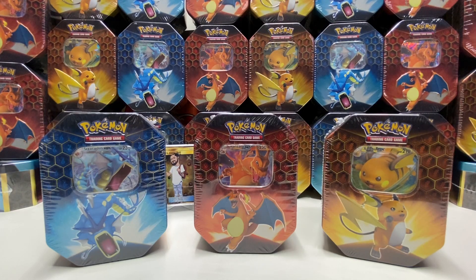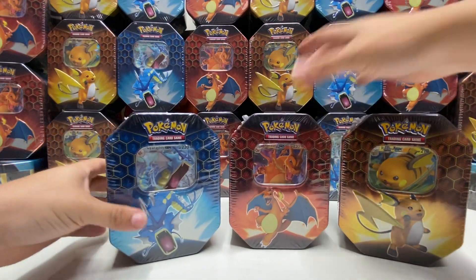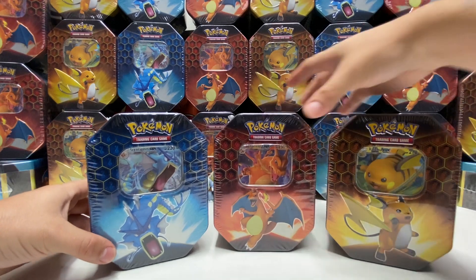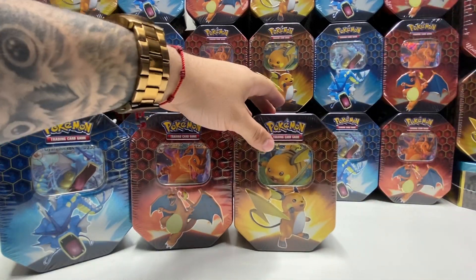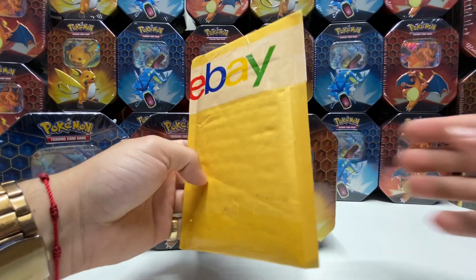Hey, how's it going guys, Pokey Savage Jay again with another video. Today we'll be opening up three Hidden Fates GX tins — Gyarados, Charizard, and Raichu. That's what the people keep asking for, so that's what we're gonna do. Not only that, I do have a package from eBay I ordered, so let's see what we get.